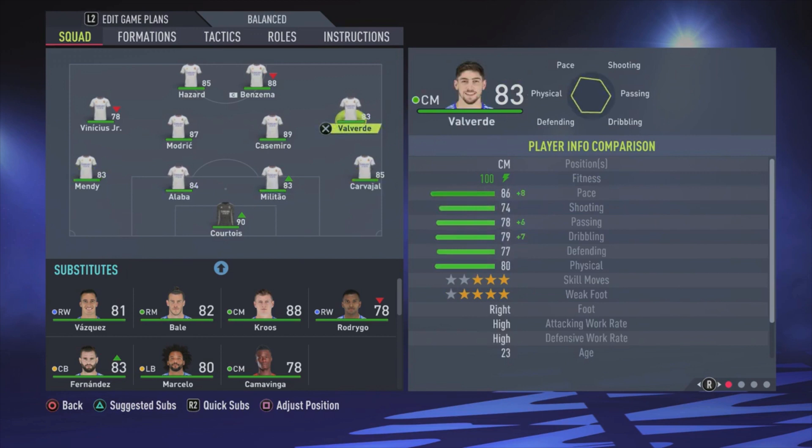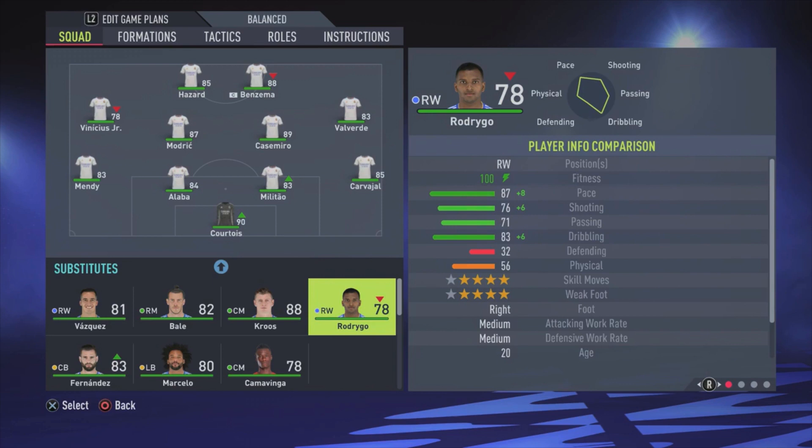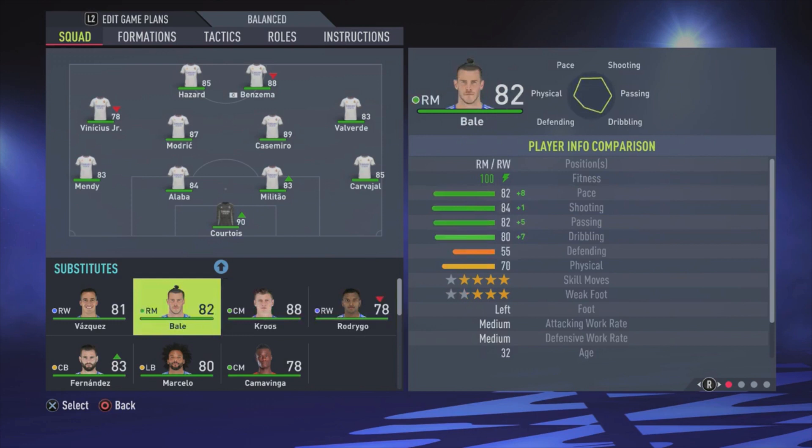I know it's a bit weird for some people because he's not a natural right midfielder, but he has everything he needs to be a good midfielder. He has 86 pace, his shooting is not super good, but his passing, dribbling, defending, and physicals are solid, and he has a high/high work rate — so he's a pretty all-round right midfielder and does the job really well. You can also put Bale there or Rodrygo, but Rodrygo is only 78 rated and Valverde is in my opinion the better option. I really like to have Bale on the bench so you can bring him in the second half as a fresh, good player.